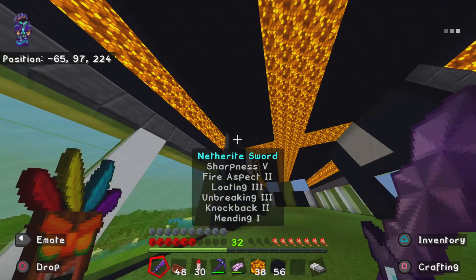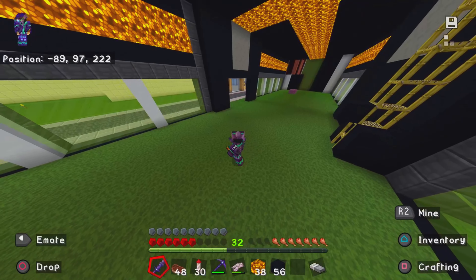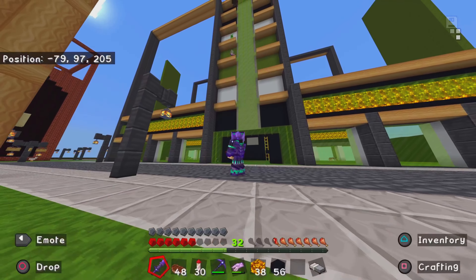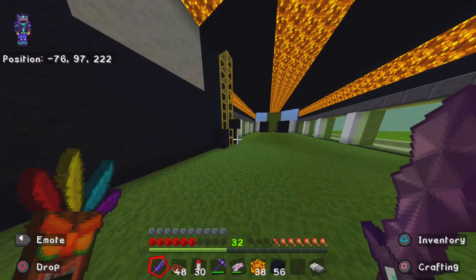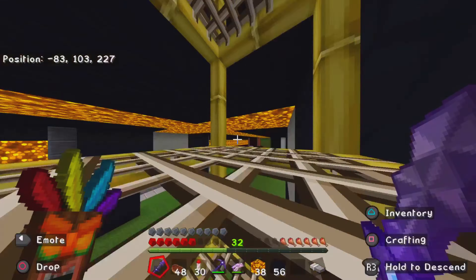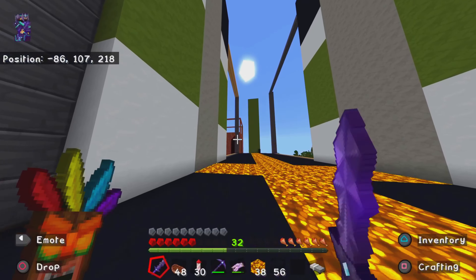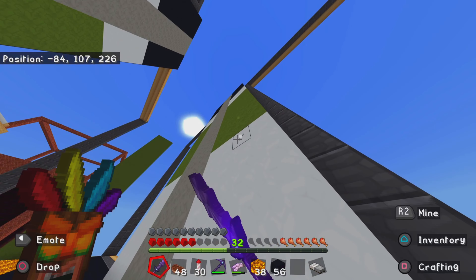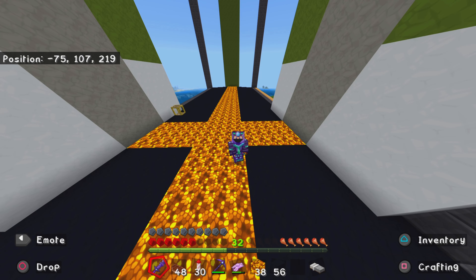The ceiling for the first story is officially done and I think it's looking pretty good. That is going to be it for the second episode of building the EDF headquarters, because this build is taking far too long. Next episode we are going to start on the second story, put in the first and second elevators, and start work on the exterior and maybe the science labs. If you enjoyed this video, make sure you like and subscribe. I've been Emerald Lords and I will see you in the next video. Goodbye.